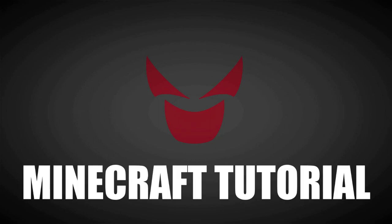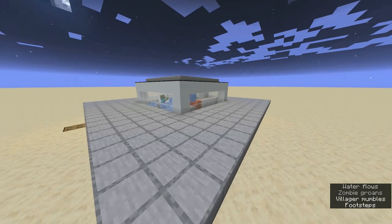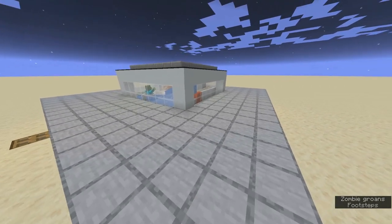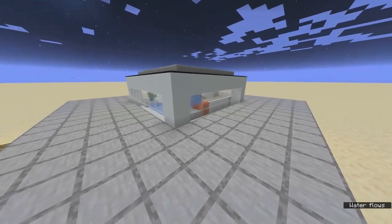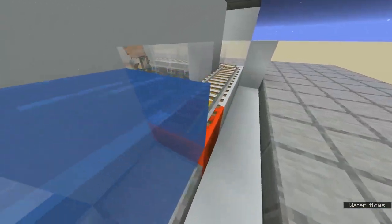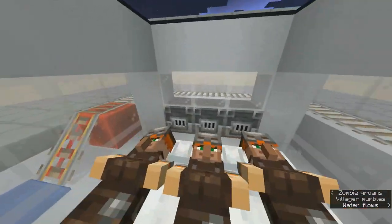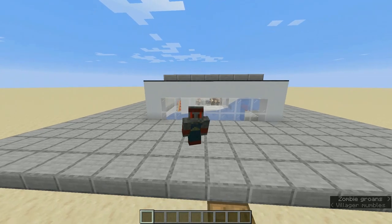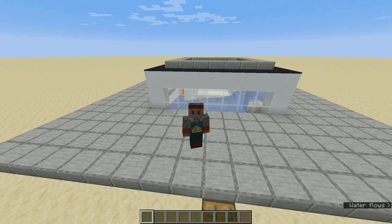Yo, iron farm, let's go! I've got another design for you guys. This one is early game friendly, so if you want to build this right away after you mine redstone, you can, because this doesn't require too many resources. The only expensive part is the golden or powered rail. This farm can produce 360 iron ingots per hour, or 40 iron blocks per hour or more.